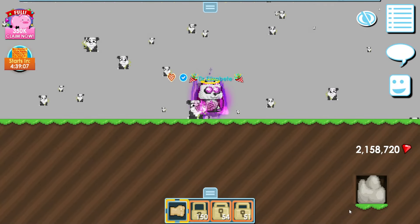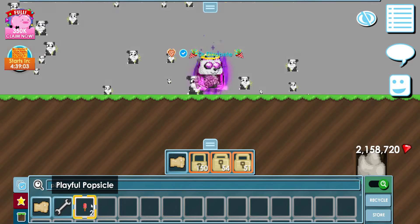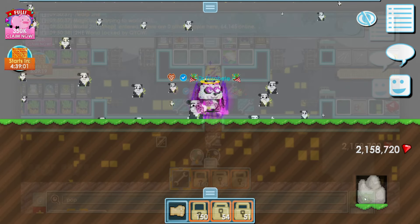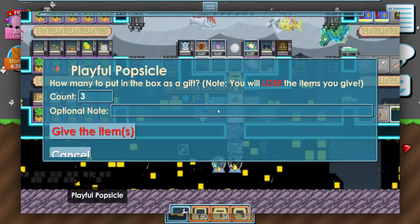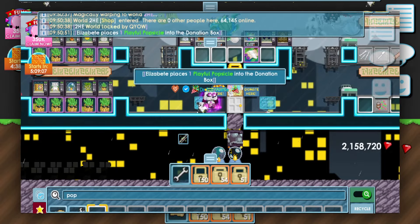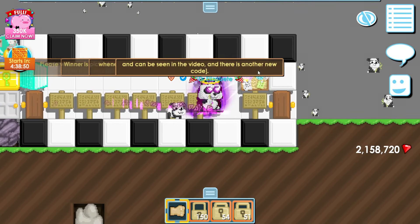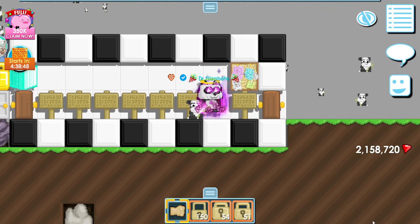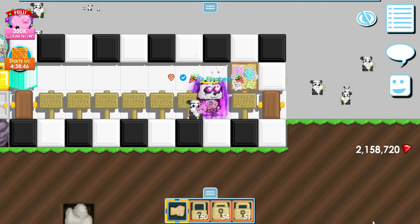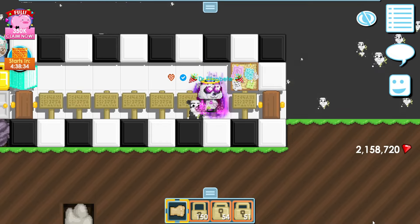Before this video starts, if you want to have a chance to win a playful popsicle — by the way, the players on the screen right now are the ones who won from the last video — all you gotta do is come to the world called Le Code, go to the right side, go on the bulletin board, and write your world name with your variety on the bulletin board once to have a chance to be entered to win the playful popsicle.